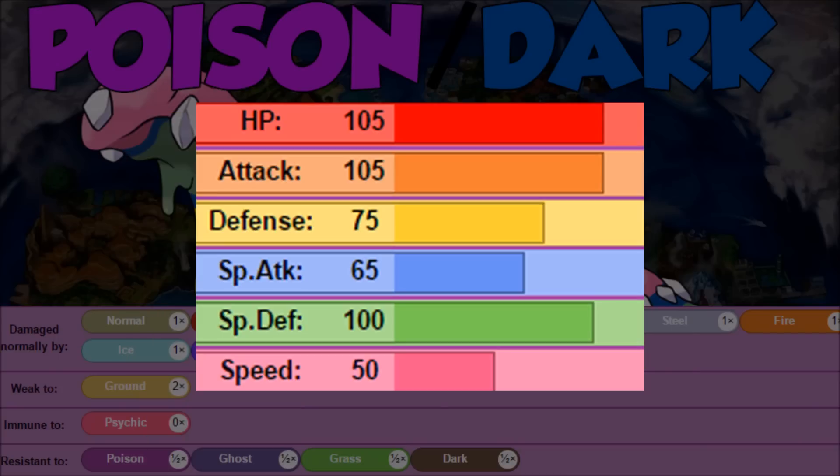Looking at the stats for Alolan Muk — exactly the same as regular Muk. We have 105 HP, which is already really good. 100 Special Defense, so very tanky. 75 Defense — okay, pretty good tankiness overall. Then 105 Attack. We're a tank that does good damage and we don't care about Special Attack. That's just the Alolan Muk.